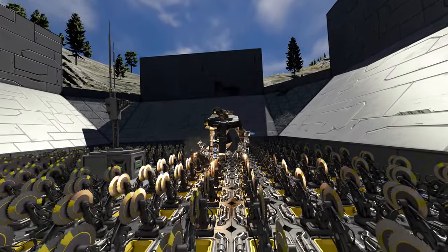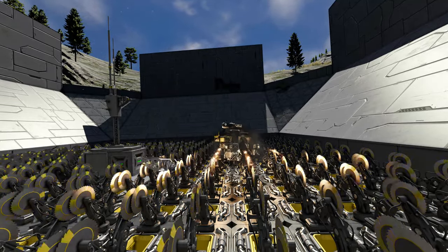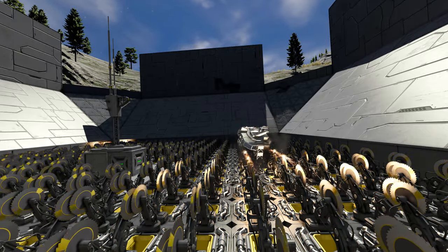Different stations spawn different ships. A moon pirate base will spawn ships with ion engines, and so is ideal when making a farm on an atmospheric world, as the ships cannot get away.